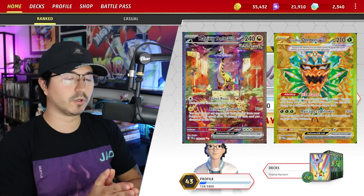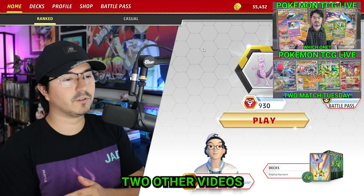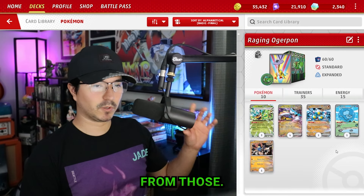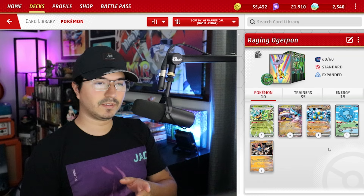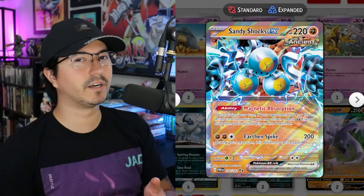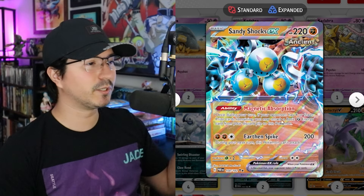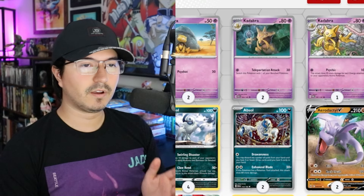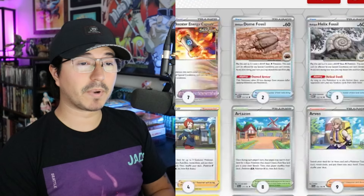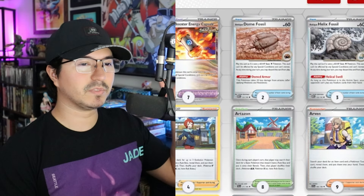What's up everyone, it's time to play Raging Bolt Ogre Pawn one more time. I say one more time because I have made two other videos going over it, but those weren't really refined as they are right now. I've made some changes — for example, I took out Flutter Mane and replaced it with the one-prizer Sandy Shocks. I kind of like it in there, especially with its ability to grab a Fighting Energy from your discard if your opponent has four prize cards remaining, and that pairs well with Energy Switch, which has saved me a lot of times.